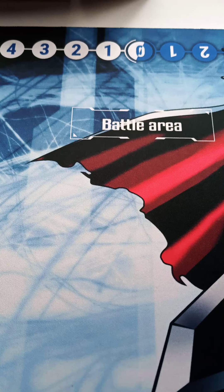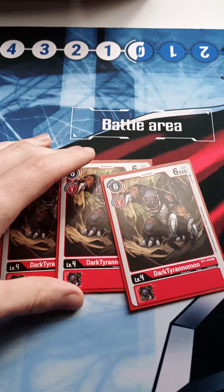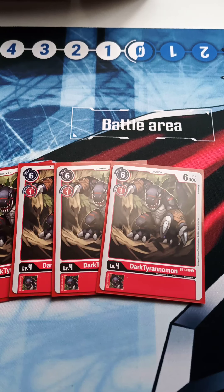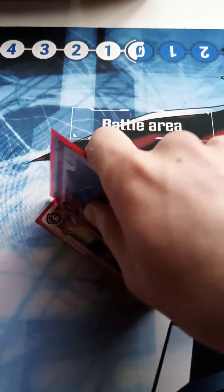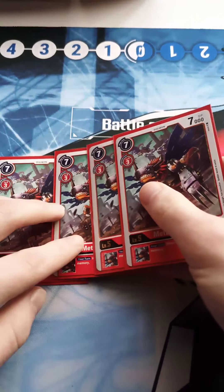For vanillas, we have four Dark Tyrannomon. He's a level four with 6k DP and an evolution cost of one — no questions needed. He's just a big beatstick for a cost of one. I wouldn't hard-drop him for six since that gives your opponent way too much memory.